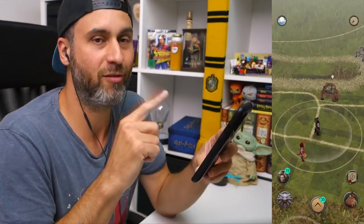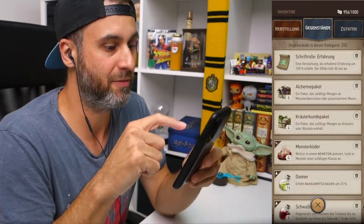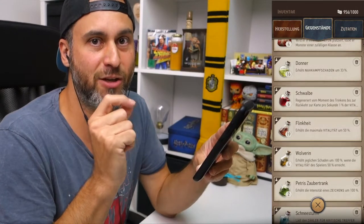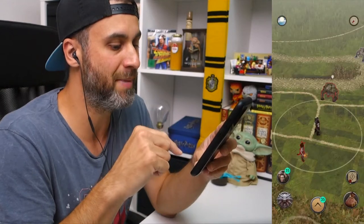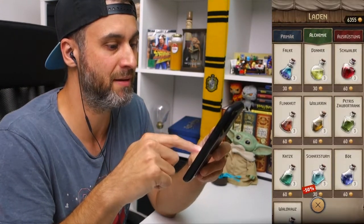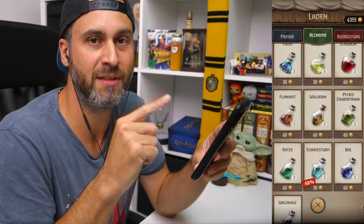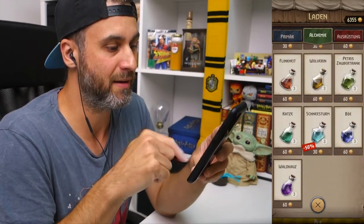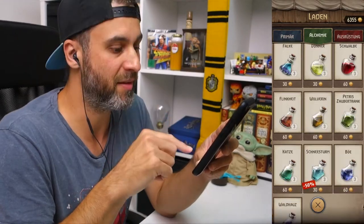Aber es gibt weitere Möglichkeiten. Ich habe nämlich eine Handvoll Wolverine Tränke — vier Stück — die habe ich von anderen Spielern bekommen. Die können nämlich in Geschenken drin sein. Und man kann den Trank auch kaufen: Hier unter Alchemie findet ihr den Wolverine Trank, drei Tränke für 60 Goldmünzen.